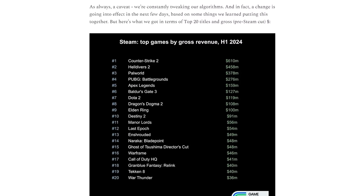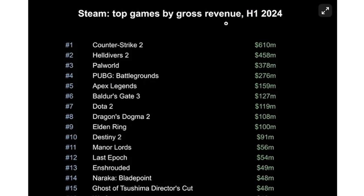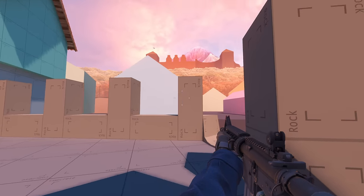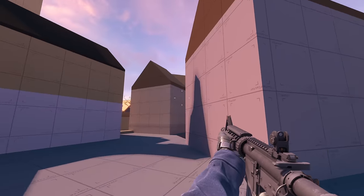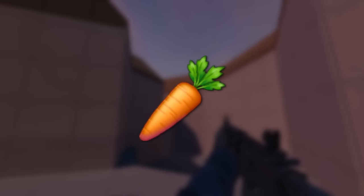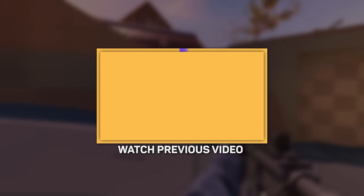According to the website GameDiscover.co, in the first half of 2024, Valve earned $610 million on in-game purchases in Counter Strike 2, so they chose the most appropriate time to announce anti-cheat. Leave a comment with a carrot emoji if you watched this far, and be sure to check out the previous video where I talk about keychains and software.